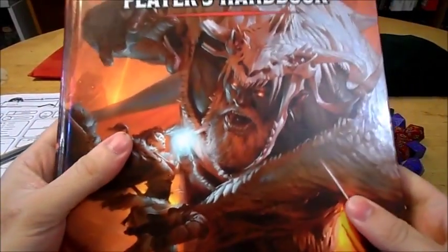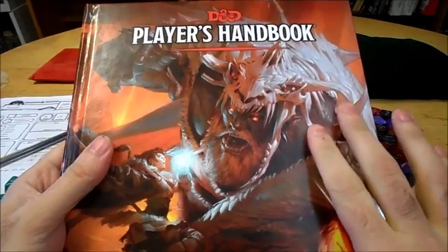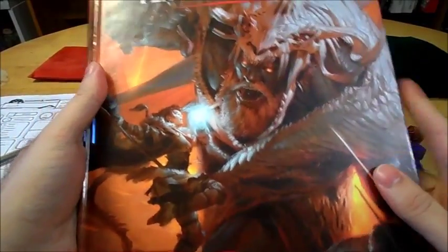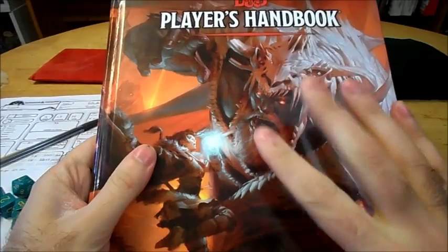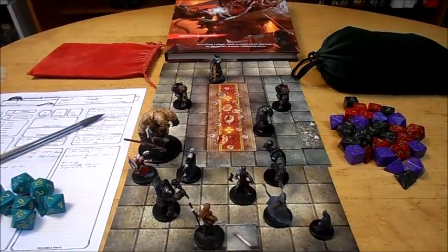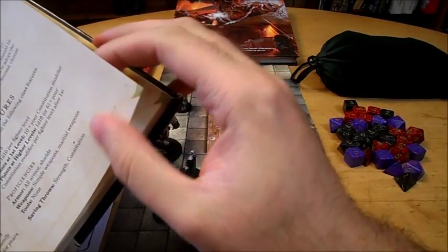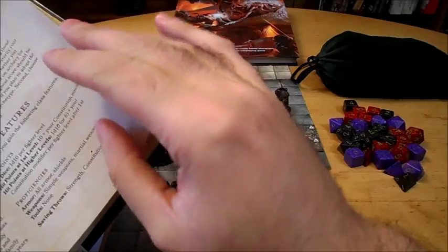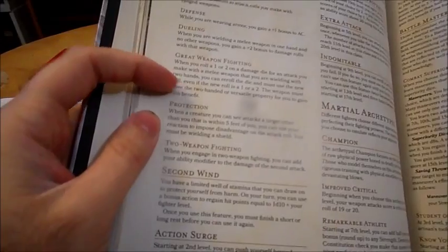And of course, now we are up to fifth edition. Once again, the fighters go back to being a more simplistic, basic character that revolves mainly around just hitting things with a weapon. But they're a little bit more involved than they were in AD&D. Even though they don't have the array of feats from third edition, they still definitely have a lot of options that make them appealing. Fighters are back to a d10 hit dice. They are proficient with all armors and shields, simple and martial weapons, and their good saving throws are strength and constitution.